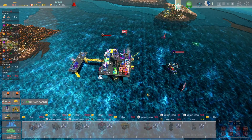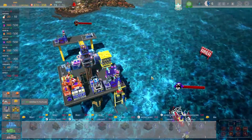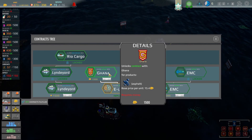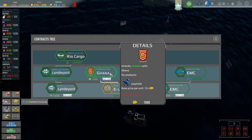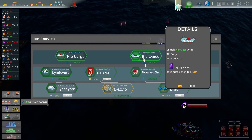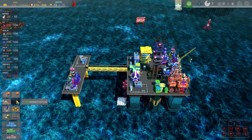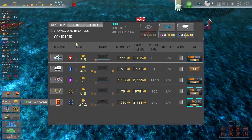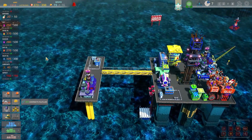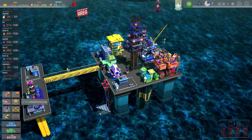The poor tourists are on the run from some pirates, but I do not believe I have any defensive turrets to build - we haven't even unlocked them. So the poor tourists can try and run if they want but there's not really a lot I can do about it. We've now maxed out on asphalt - we need to spend the 1500 to unlock the contract with Ghana and then we can start to sell the asphalt, which is going to be really nice for us.